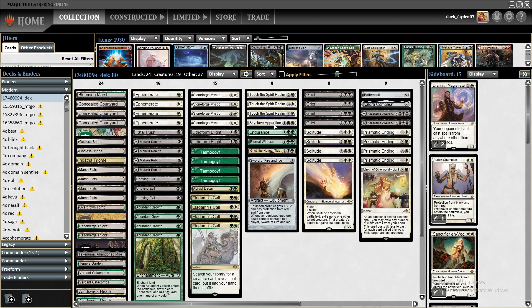Other one-offs include Skyclave Apparition, Endurance, and Eternal Witness. I also have a lot of one-offs in the sideboard, and the reason for all these one-offs is Aluren/Eldramis Calls in the main, which allow us to tutor the creature we need — like Auric Champion against burn, or Sanctifier against DRC. I'm also playing one Grist, which can be tutored with Eldramis Call and used as a removal for planeswalkers, big creatures, and as a value card.